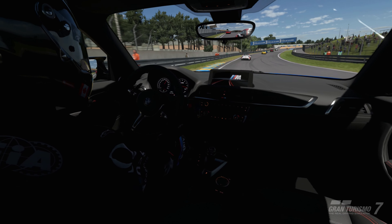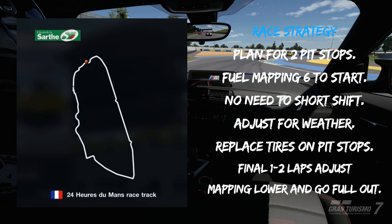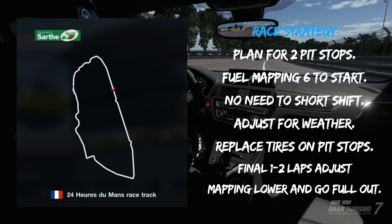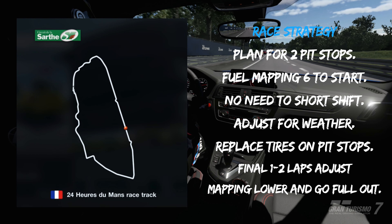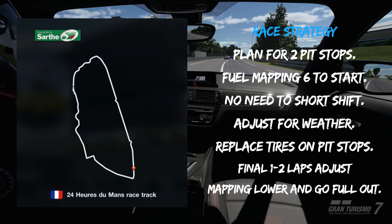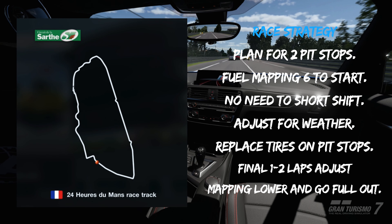For the race strategy at Le Mans, adjust your fuel mapping to 6 out of the gate and target 3 full laps. The economy on this tune is actually pretty good so there's really no need to short shift. I'd recommend keeping both wet and intermediate tires on the car so you have options for the race and can adjust accordingly. You will need two pit stops for this race, and on the final few laps you can go full tilt at fuel mapping 1 and push the car to its limits.